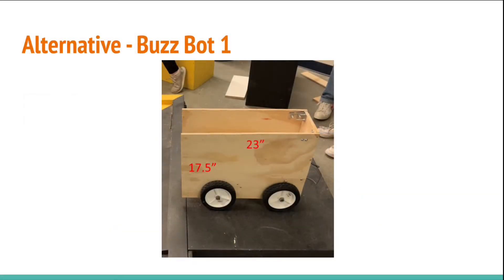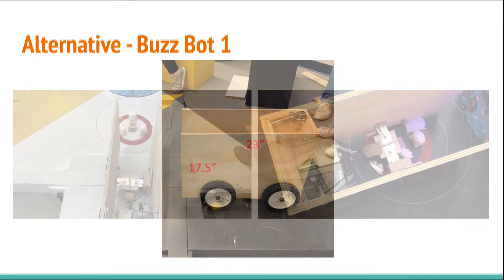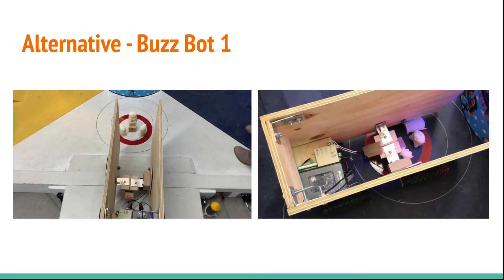For the first iteration of BuzzBot, we ended up going with a walled robot design with a kicker for moving Buzz and a scissor lift to raise the rocket. We believed this would be best as it would not interfere with the aliens in the home zone.